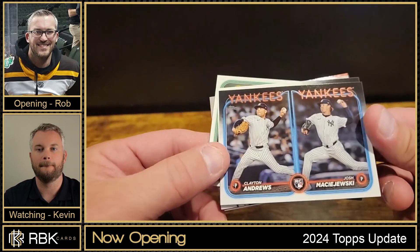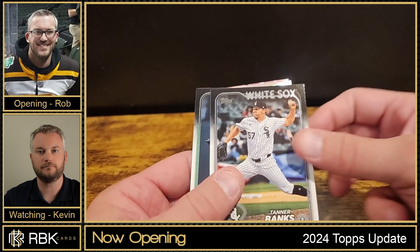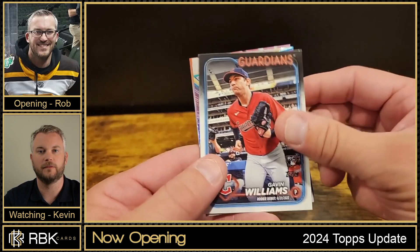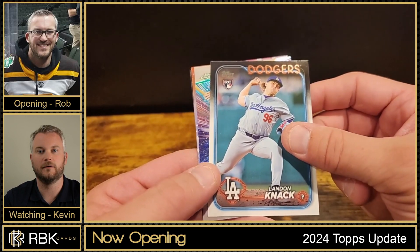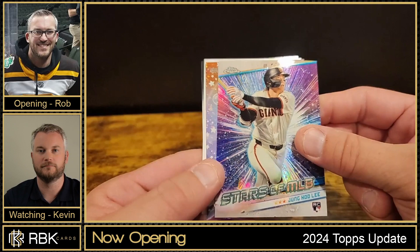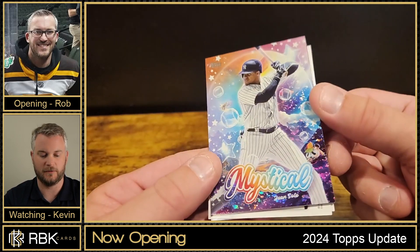Quayton Andrews, Machis Majuski. Tanner Banks and there's a Zack Gelof rookie, Gavin Williams rookie, Landon Knack rookie. And we got a chrome one of Young Holy, and we got another insert — a Mystical of Juan Soto. Not a bad card to pull — they're kind of different, I haven't seen these before.